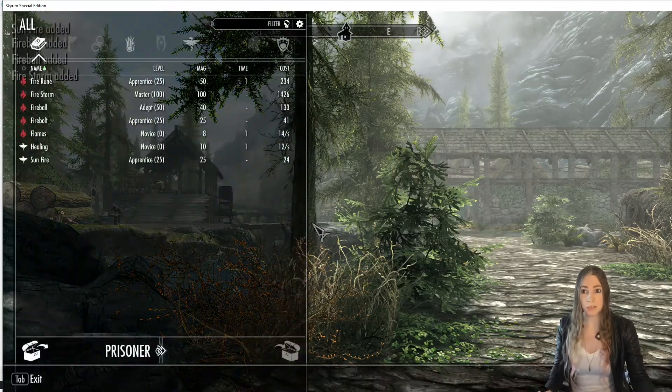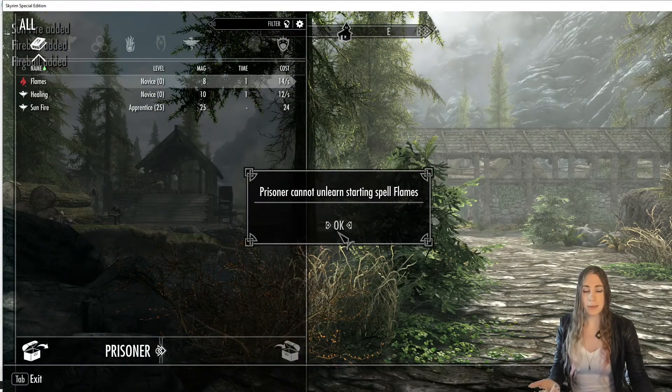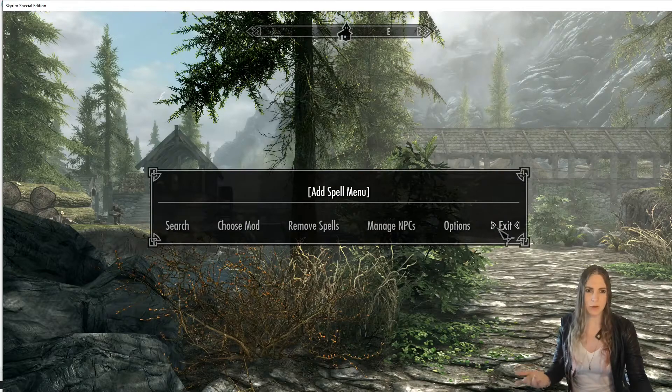I'm just going to take all of it. And now if I want to I can use the menu to actually remove my player spells as well, so I'm just going to remove all that stuff. If I try to remove Flames or Healing, I can't — because those are part of the base game.